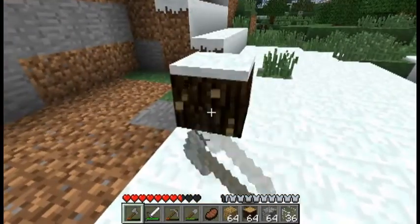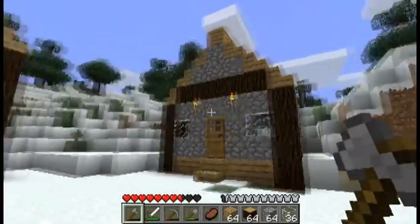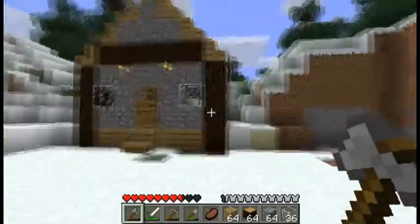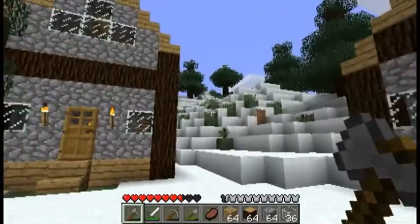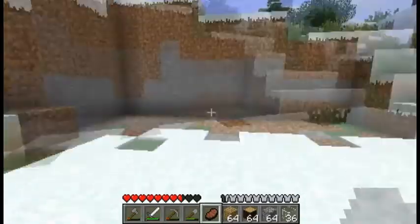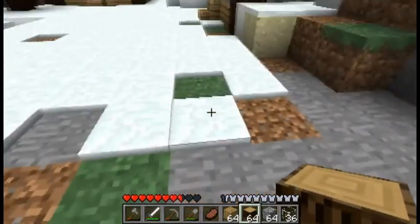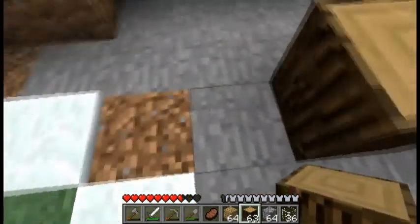This is a single-player world I've been working on, and I figured you should see how I build it. As you can see, this is the start of a very small village. I'm calling it Snow Pine. It's gonna have three little houses, a couple of little storage units over there. It's got a mine back there where we're gonna build a tower in a later episode.